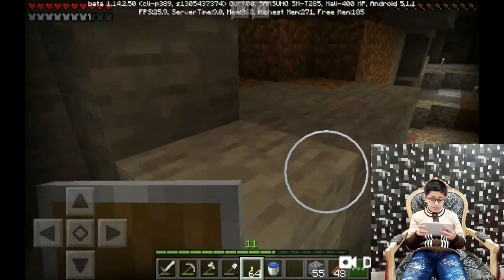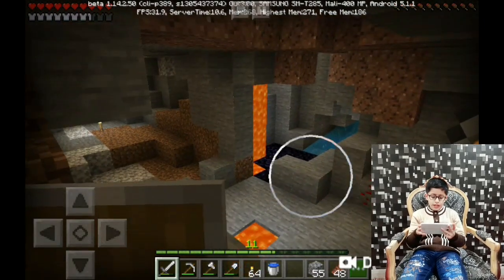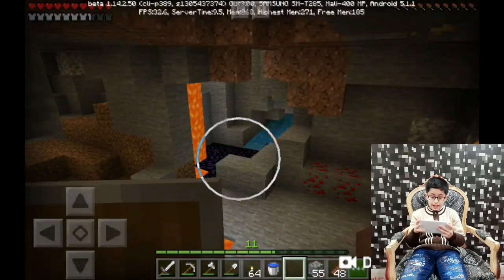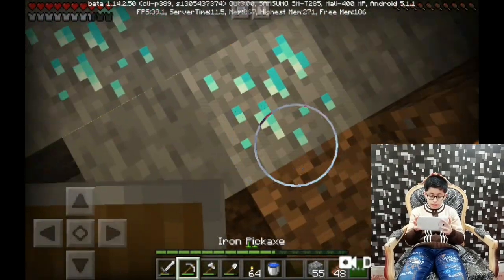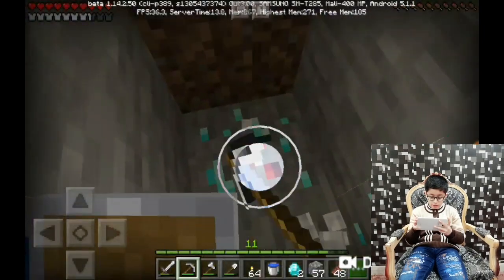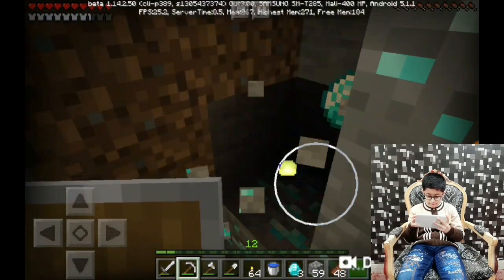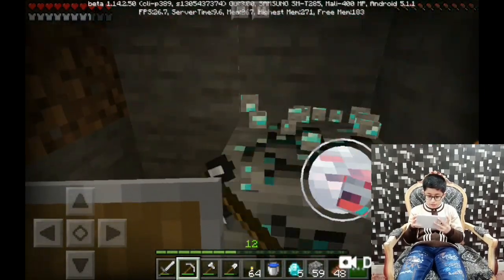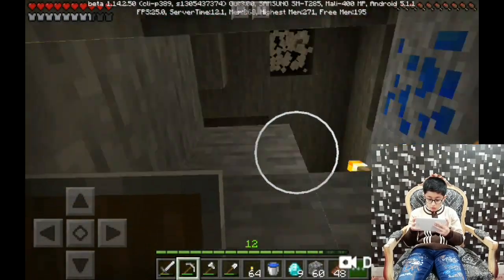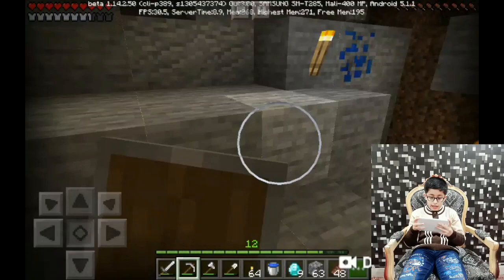Guys, you won't believe this - I was passing by the lava and I actually fell in. Thank god I had my water bucket, I saved myself - that's why there's obsidian there. And I just found diamonds! Now I know what happened last time I fell down, so I'm going to be extra careful. I'm mining - already eight diamonds! These diamonds are really rare, super rare, and I'm going to take this lapis too.